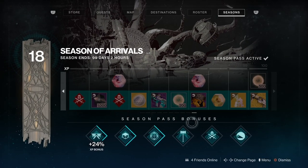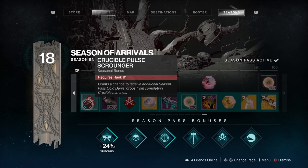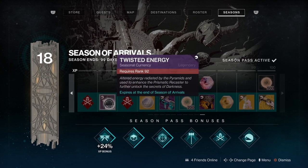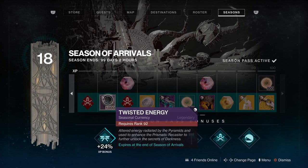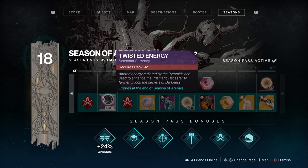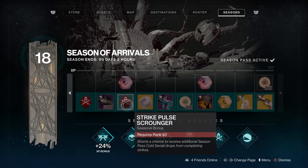Let's go to the last page — it's going to take a while to get here. We've got the Pulse now dropping in the Crucible at level 91 — the Cold Denial. A thousand Twisted Energy, but by the time you get to this level you're probably pretty close to fully upgrading your Prismatic Recaster, so how important that'll be I'm not sure — it might come in handy for the last stretch. We also have the Strike Pulse Scrounger, so the Cold Denial will drop in Strikes.